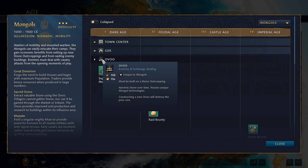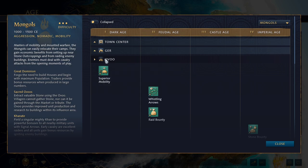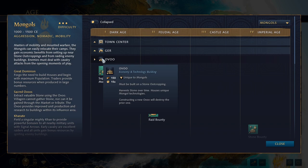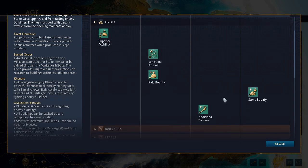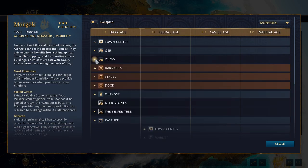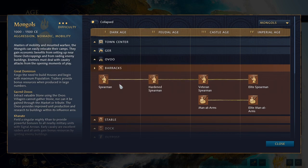The Uvu will automatically harvest stone for you, slowly ticking up your stone stockpile over time. This means you cannot mine stone by regular means — you have to get it through the Uvu, and you can only have one Uvu at a time. In addition to providing unique techs, it creates an influence radius of a few tiles, within which buildings can double produce units or research improved versions of techs for an additional stone cost.